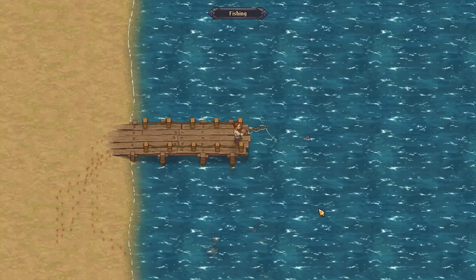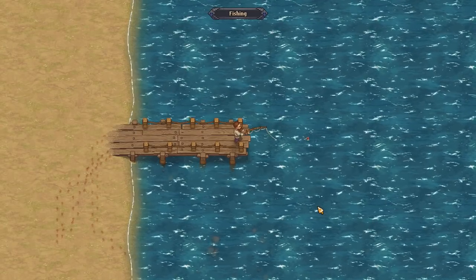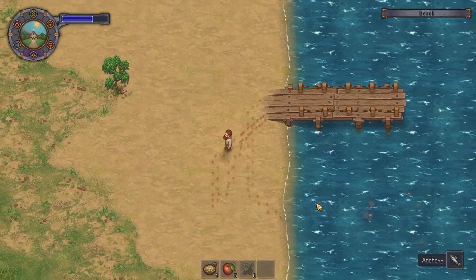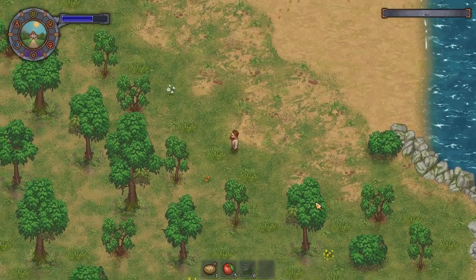Energy will deplete quickly. The type of fishing rod you use can heavily influence what kinds of fish you catch as well as the quality of those fish. There are a total of 5 fishing spots in Graveyard Keeper with 16 species to catch, and certain fish can only be found in 1 or 2 of those spots.